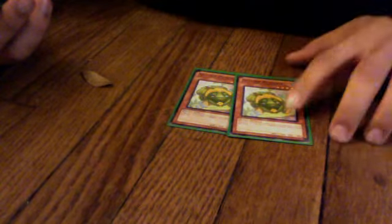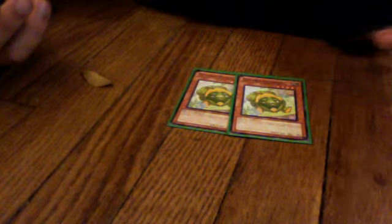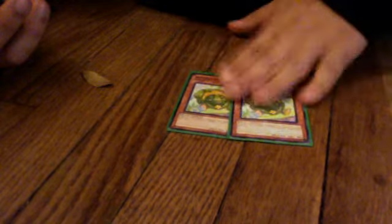Then we have two Nechuria Pumpkin, from Starstrike Blast. When she's summoned, you get to special summon another Nechuria. If you've got any Nechuria Tuners in your hand, you can automatically sync with her. It's a great card to speed up the deck, and you only really need two.